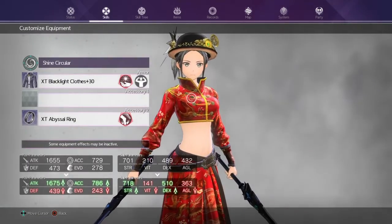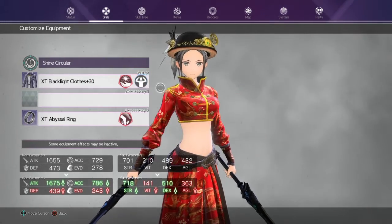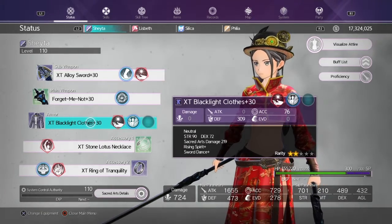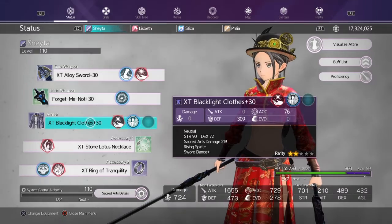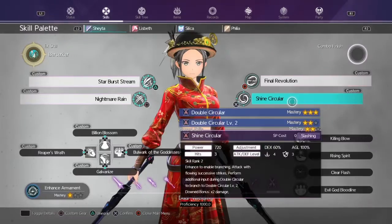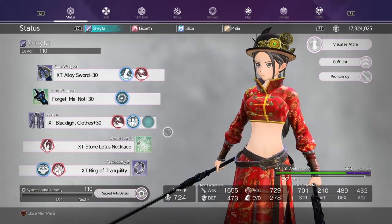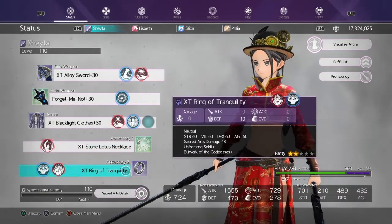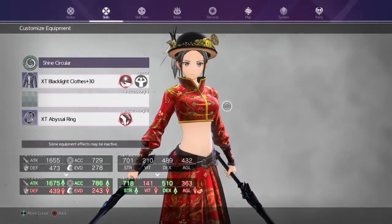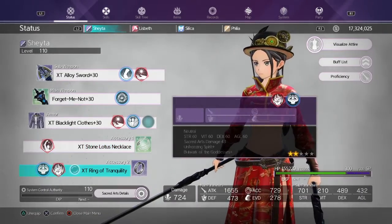When you activate a sword skill, it's going to swap to the gear set in that menu. For example, my black light clothes has the down incarnation on it, while my main gear doesn't. So whenever I activate that sword skill, it swaps to the black light clothes with the incarnation. You can use custom skills to stack stats and stack different accessories — for instance, equipping a second ring since your main gear only allows one ring in the accessory slot.